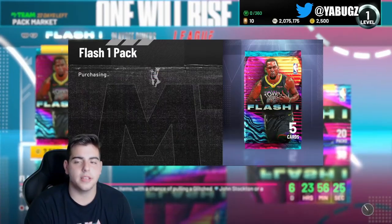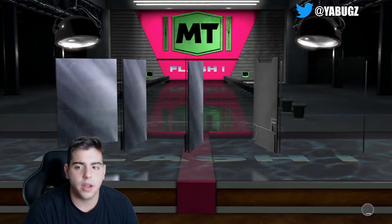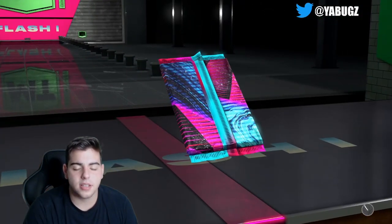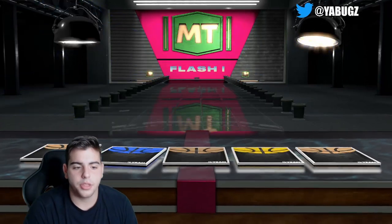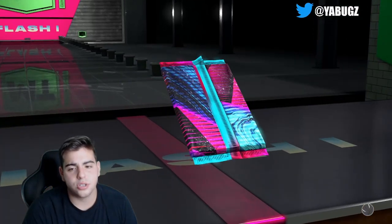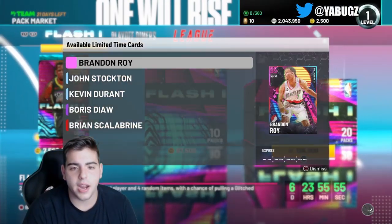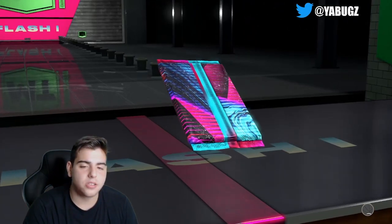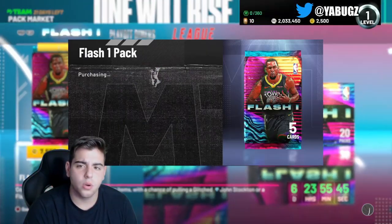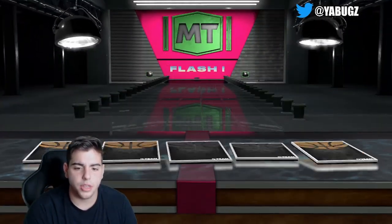20k for the man. We got a couple more packs, about 15 packs left. Nothing doing in this pack. Let's see what we're gonna pull - nothing in this pack either. We gotta pull at least one diamond out of 300k, right? The odds are definitely against us, really bad. Nothing in this pack either - I wonder if the pack odds are better with VC. I wish you could pop boxes with MT but 2K is stingy so you can't.